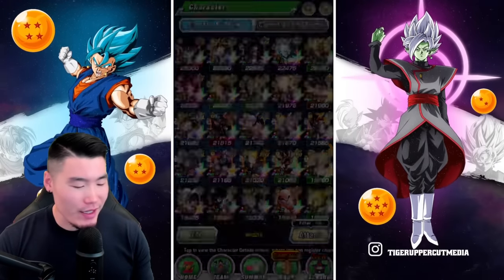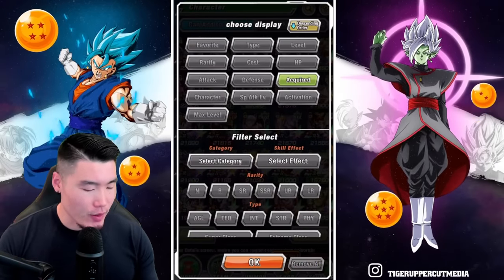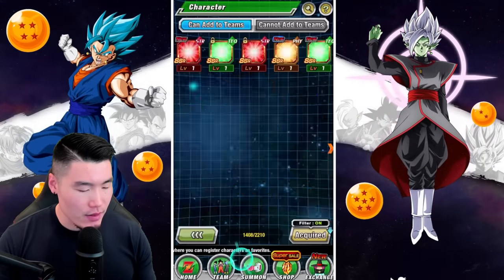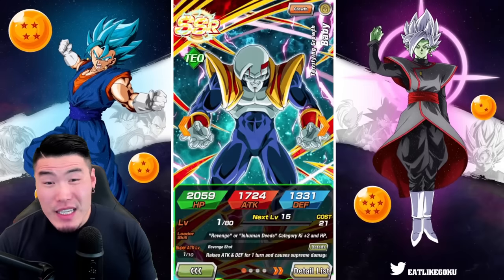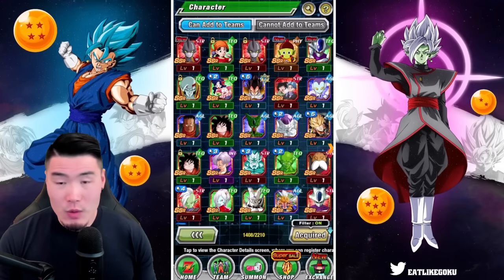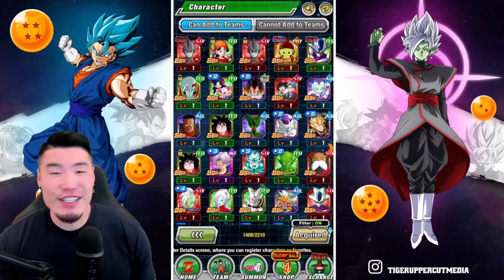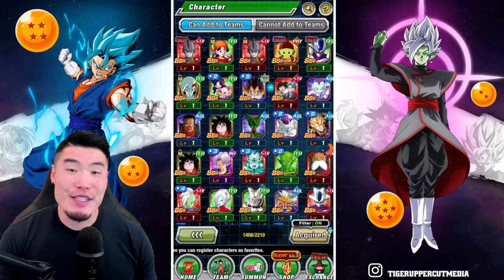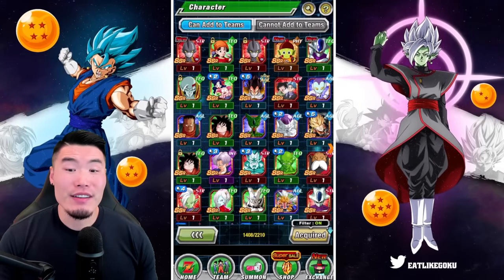We did okay overall — I'd say the results weren't terrible in 9 multis. We got 2 Gammas, we got a Pan, we got Baby. So we at least got 1 out of 2 of the new units. I'll definitely finish off those last couple of multis for the discounts, but we'll leave that for another day.